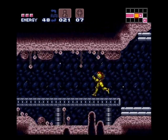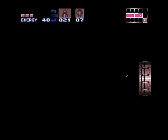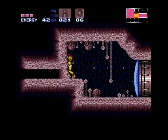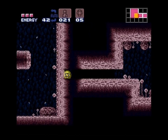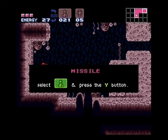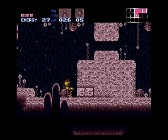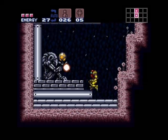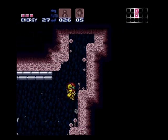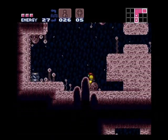Once we get out of here, we'll be getting the Charge Beam — one of the most important items in the game. It's kind of hard to miss, but if you do, you're screwed. If you fight any bosses and run out of missiles, without the Charge Beam you can't hurt the bosses. They make it fairly obvious that it's there, but I'm sure plenty of people missed it anyway.